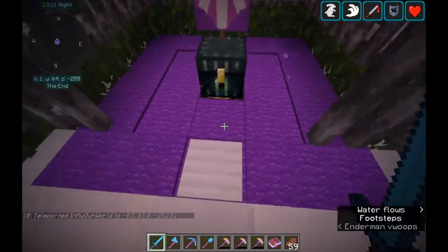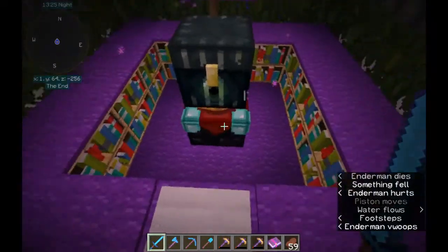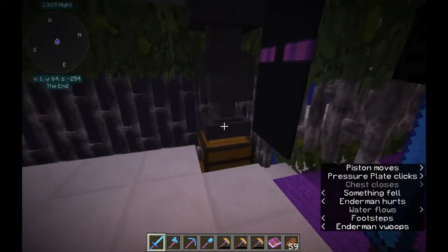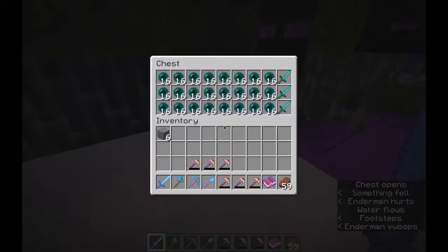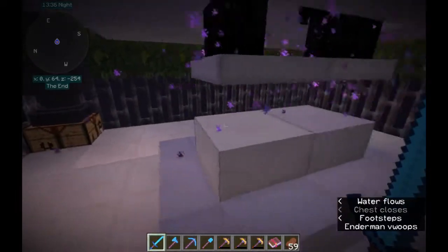We have a full Enchanting table — fifteen bookcases and an Enchanting table. Your Ender chest, anvils for enchanting as well, and a chest with a few odds and ends in it.